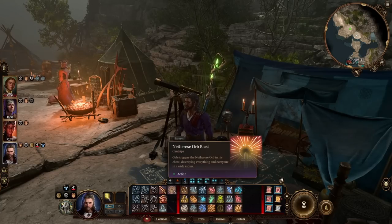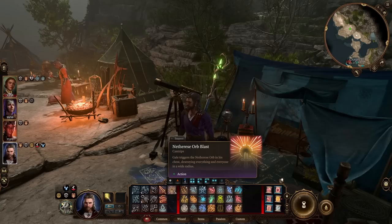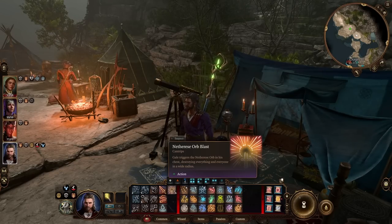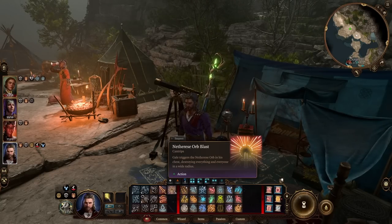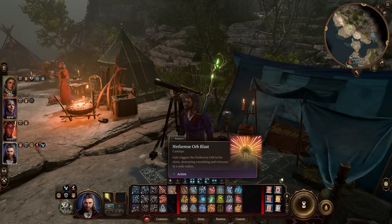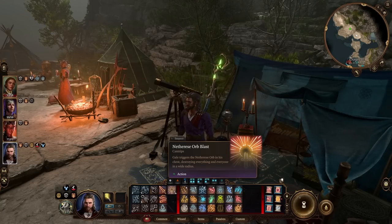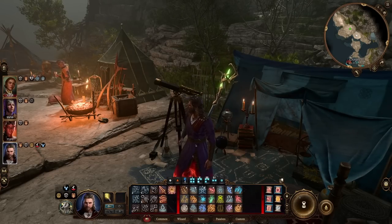This is the Netherese Orb Blast. It's a cantrip. I'm not sure how destructive this thing is — Gale triggers the Netherese orb and is just destroying everything and everyone in a wide radius. My understanding is that Mystra gave him this ability to self-destruct. I'm wondering whether this is like a mini blast that doesn't hurt him. I want to see whether it can be used as a cantrip at will, or whether this is the last spell he will ever cast. So we'll see when we get back to town.